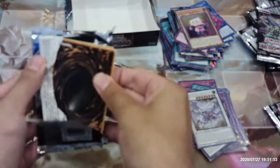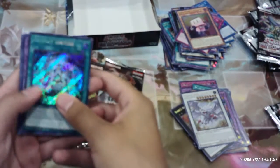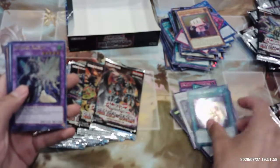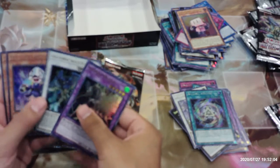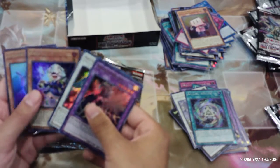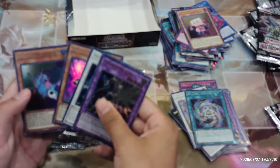Still no 10K Dragon or Astral Utopia. Artifact Ignition, Invoked Raiden, Assault Blackwing Sohaya the Rainstorm, Fire Flint Lady, and Appliancer Breaker Bunkle.